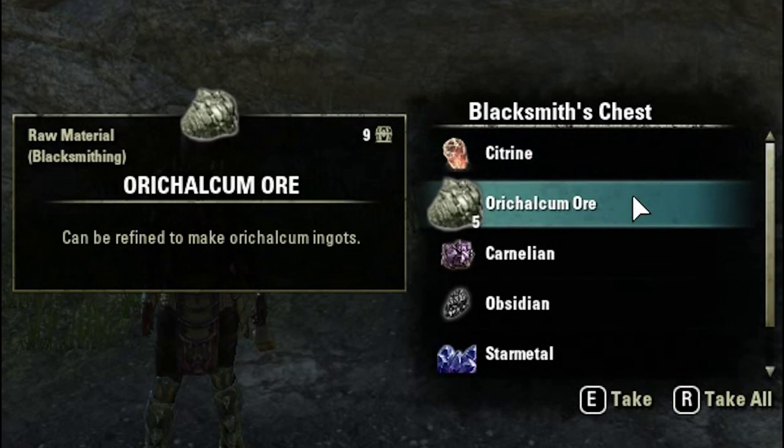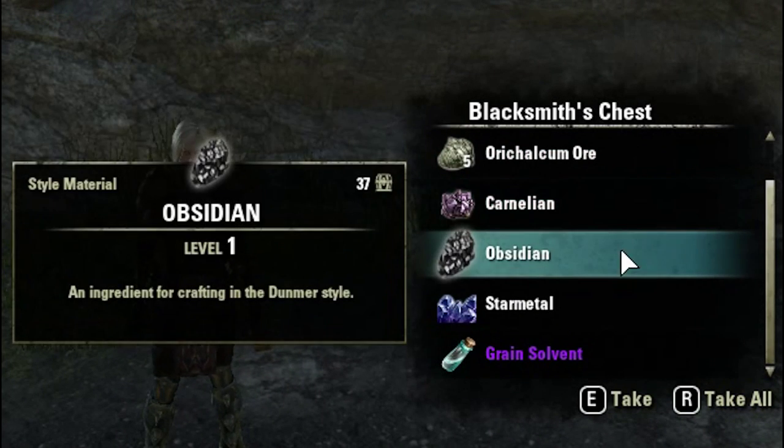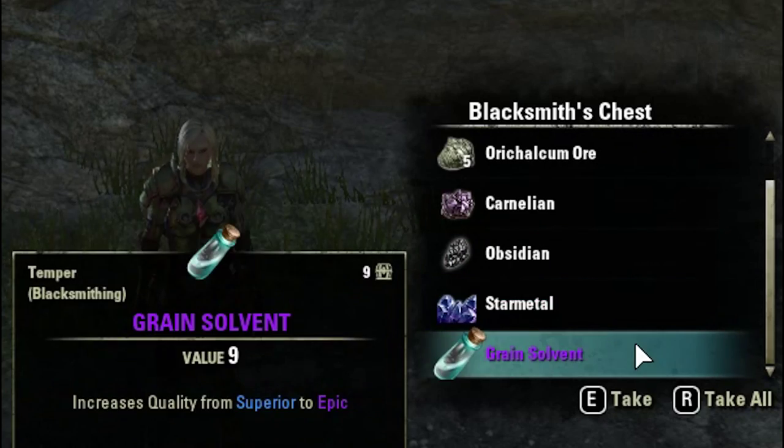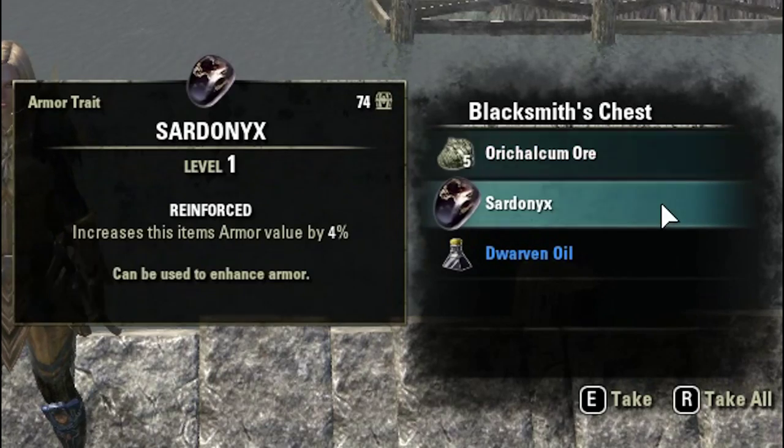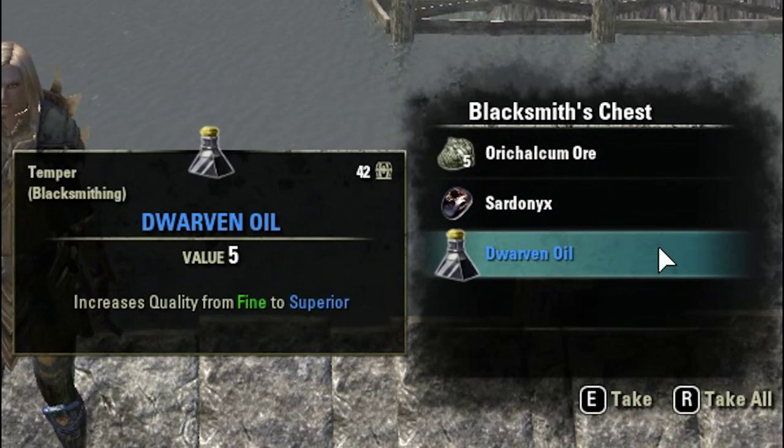One Citrine, five Orcalcum Ore, one Carnelian, one Obsidian, one Star Metal, and one Grain Solvent. Five Orcalcum Ore, five Orcalcum Ore, one Sardonyx, and one Dwarven Oil.